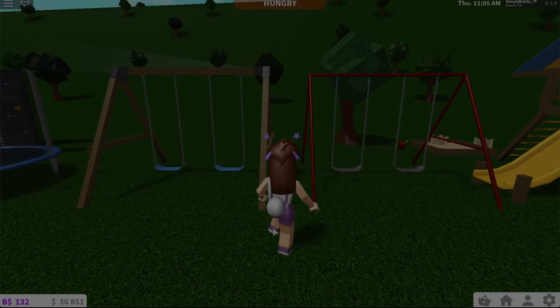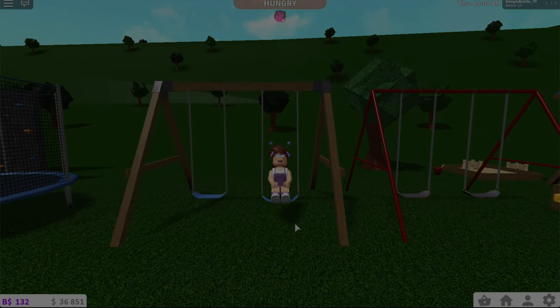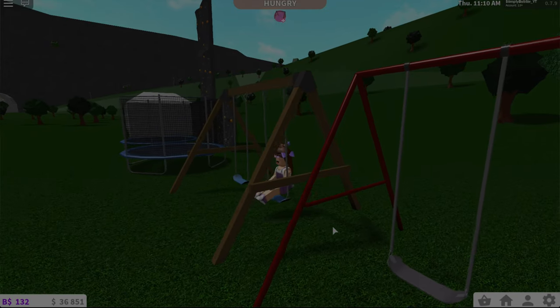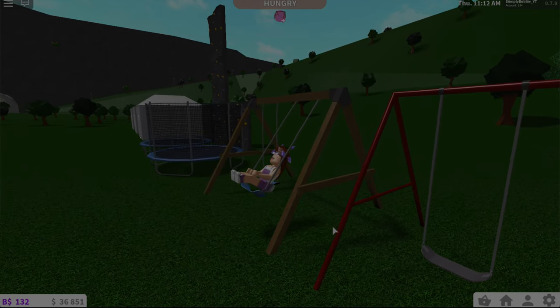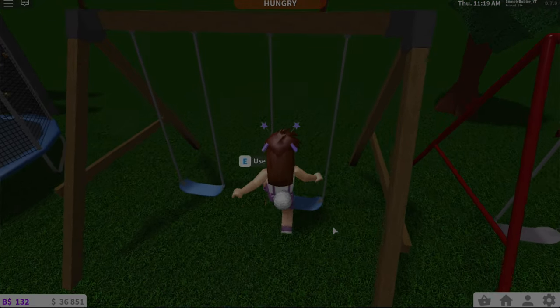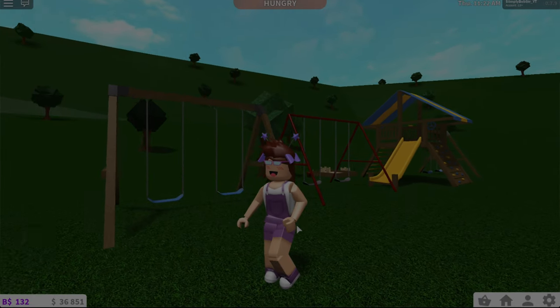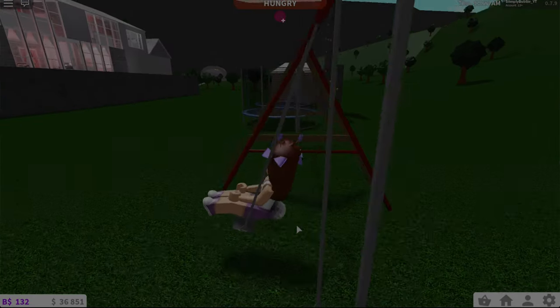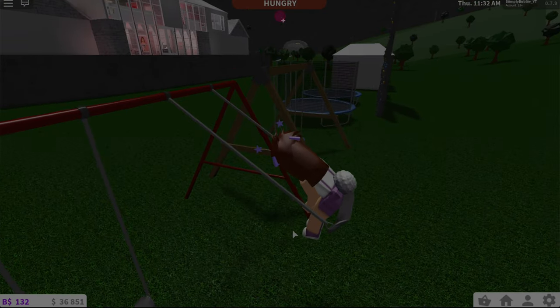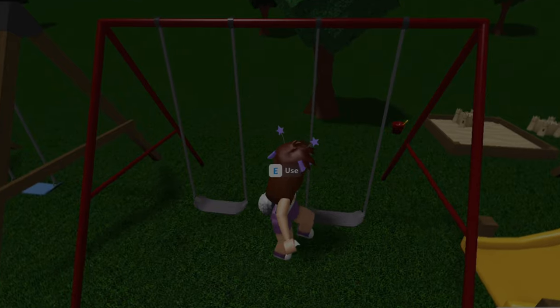They added two different types of swings — these wooden swings and those metal swings. To swing you just press W and S on your keyboard. When you get off the swing it still swings and then slowly stops, and I think that is so cute and realistic and the perfect addition. Over here are the metal swings — basically the same thing, just a different style. Sadly you can't jump off the swings because it just respawns you.